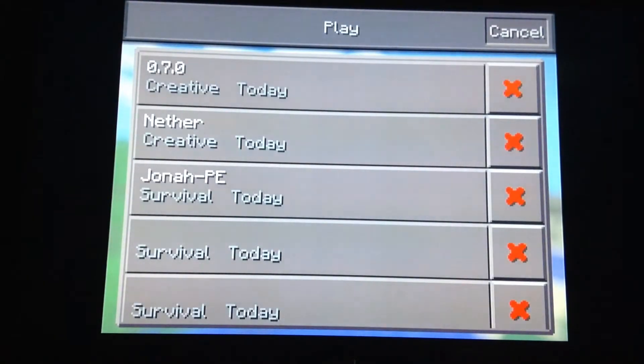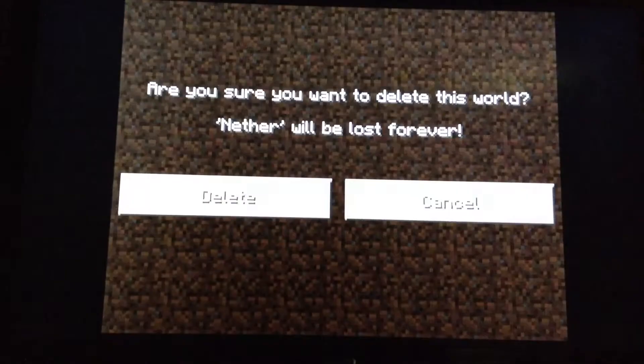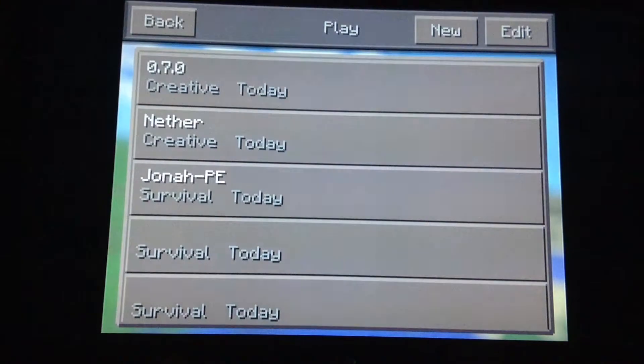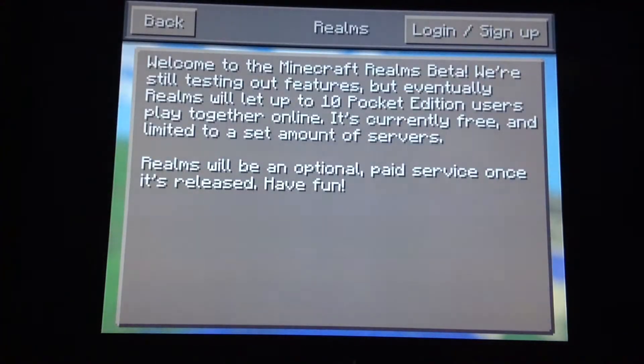In edit, you can just delete a world or not. In the Realms section, you can't really do anything yet. You can just log in or sign up, but pretty much that's it.